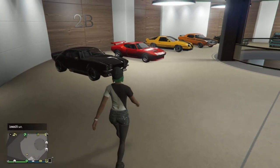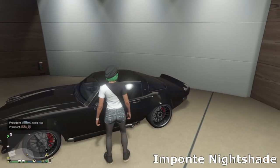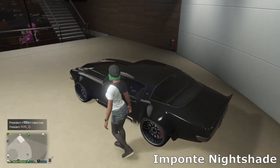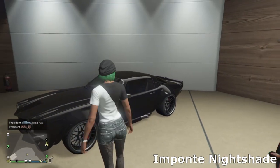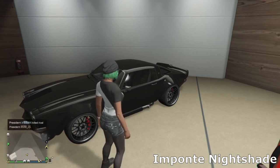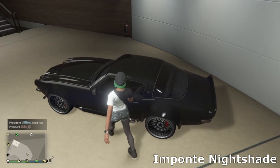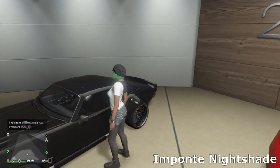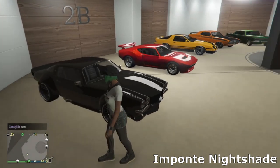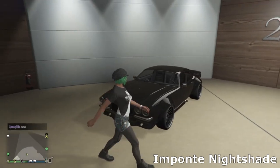On the next level we've got the Nightshade — the Imponte Nightshade. Originally I didn't like it because I thought the wheel arches were too big, but then I built this car and fell in love with it — it's an absolutely incredible car. I went for a nice stealthy looking build with some high-end wheels, side pipes, a lip spoiler, and kept the stock hood and front end. It's a really fun car to drive and a pretty good handling muscle car.